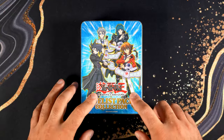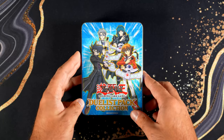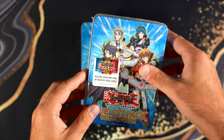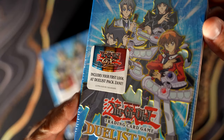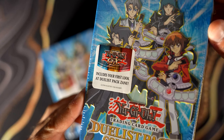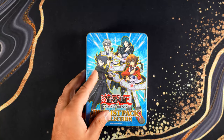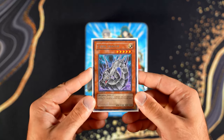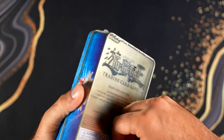This is the Duelist Pack tin — in my opinion, one of the coolest tins that exists. The main reason this tin is expensive is because of the sticker right here, which is the first look at Duelist Pack Zane. Again, this is the only place to get first edition cards, so I figured why not just open it up. I'm trying to find this card in pack-fresh condition, and this one doesn't have a sticker, so this is the one I'll open.